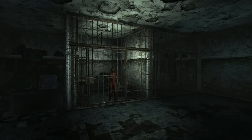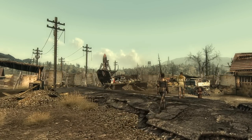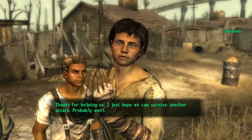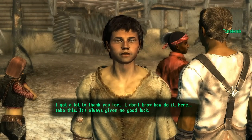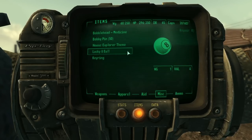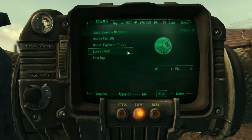After rescuing Red and Shorty from the mutants, we can teach the citizens of Big Town various ways to protect themselves and help them fend off another wave of the super mutants. If we make sure Time Bomb survives this attack, we can speak with him after and he will award us his prized possession — a lucky 8-ball, the only one like it in the game. It doesn't weigh much and has a pretty low in-game value, but having it in your inventory will boost your luck stat by 1, capped at 10.